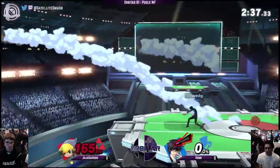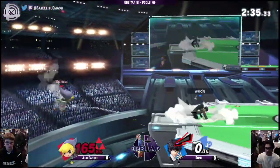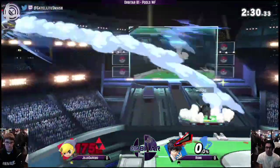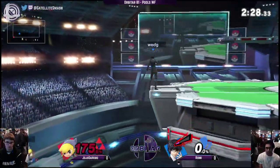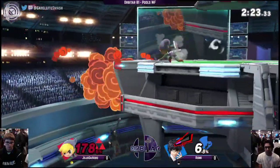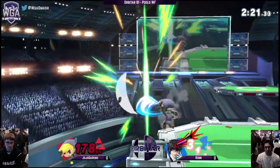Here's the thing — Joker doesn't have kill confirms at this percent, but he also has back air which you can throw out a trillion times. I think fair one works at a percent. Fair one to fair almost killed. The bomb? He almost died. Holy shit.